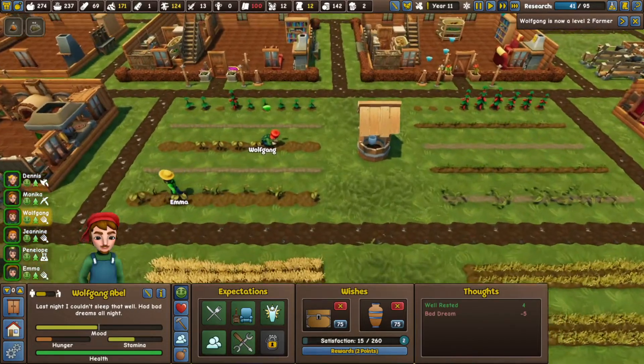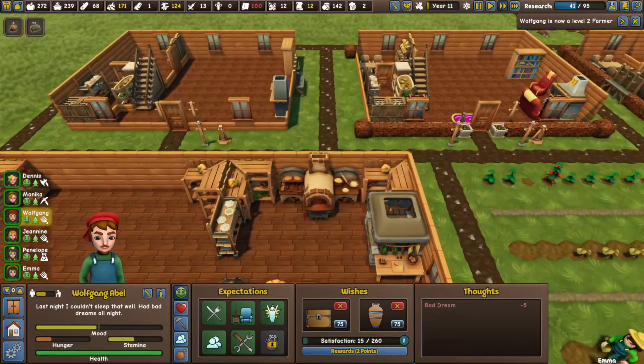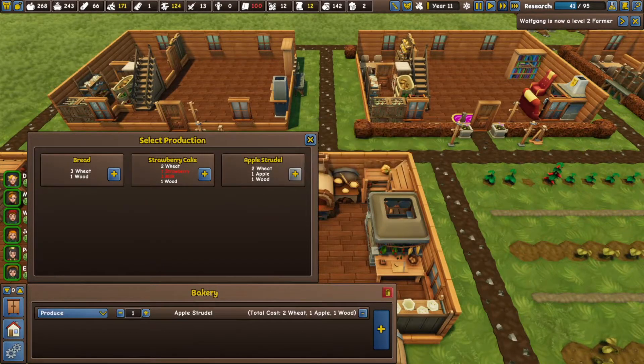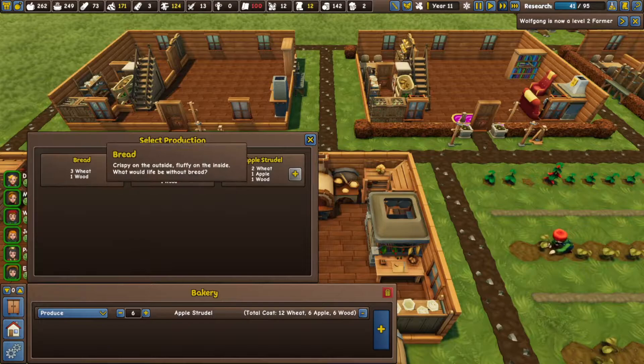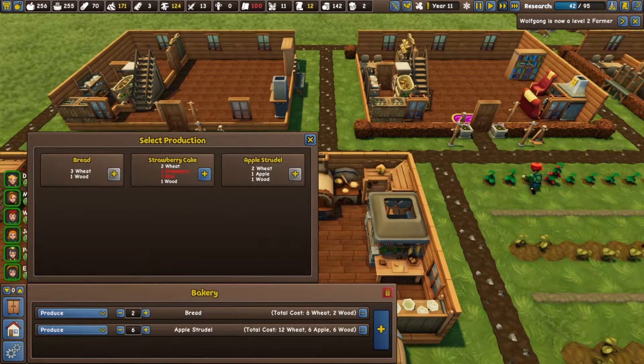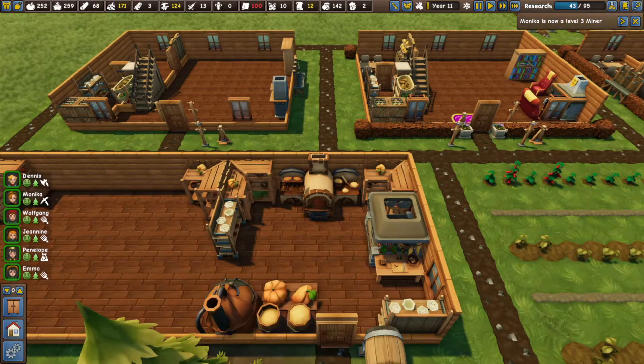That wheat needs harvesting, and then we'll need to actually produce some stuff that uses the wheat. Some apple strudels — and oops, that's the wrong thing. Some bread. Let's make about 20 bread.